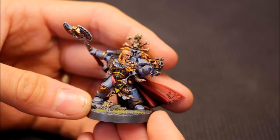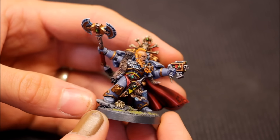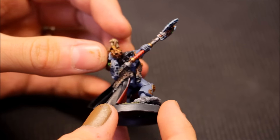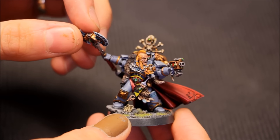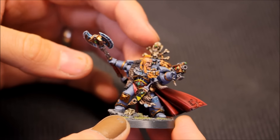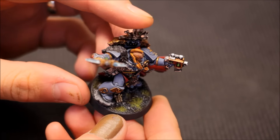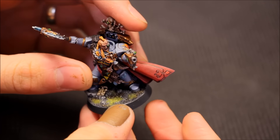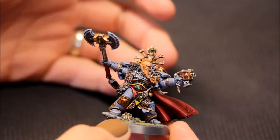At Siege Studios they paint to different levels. If you have a budget and don't want to spend too much — because commissions can be expensive — they have different levels: Bronze, Silver, Gold, and Platinum. You choose what level depending on how highly you want the miniatures painted and the price. They're also very flexible: for a squad of ten you can paint the nine regular guys to Bronze or Silver, and then the sergeant or special character to a higher level. The basing matches perfectly too — they even sourced the same flock I use.